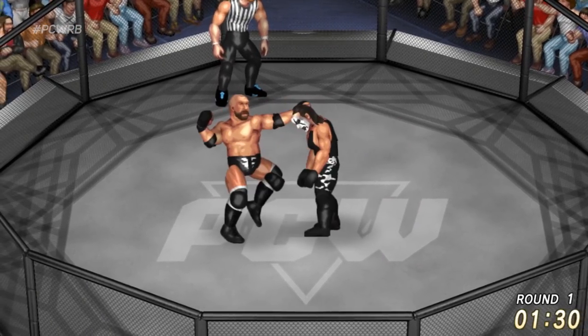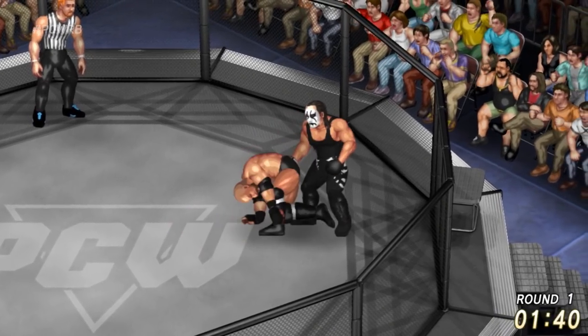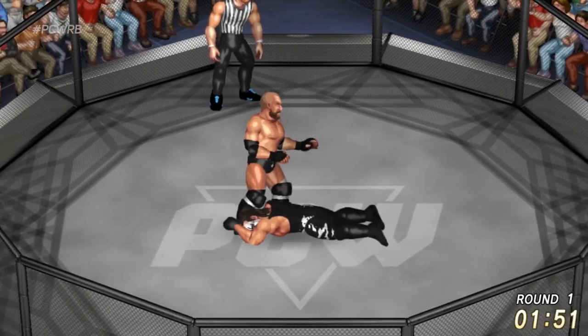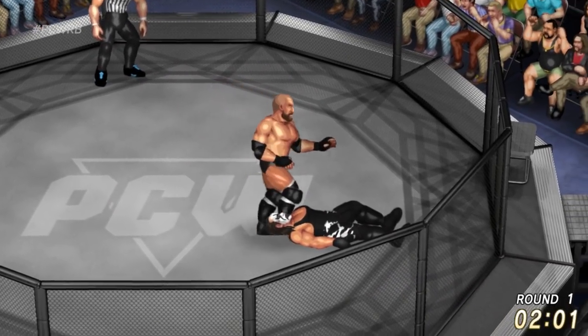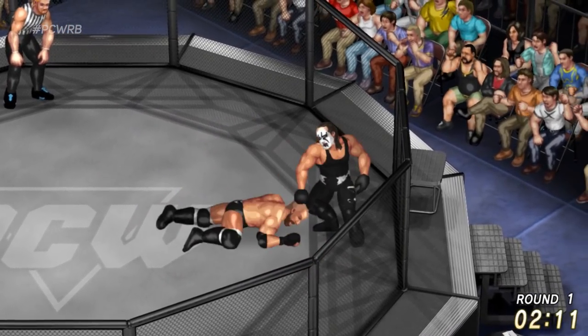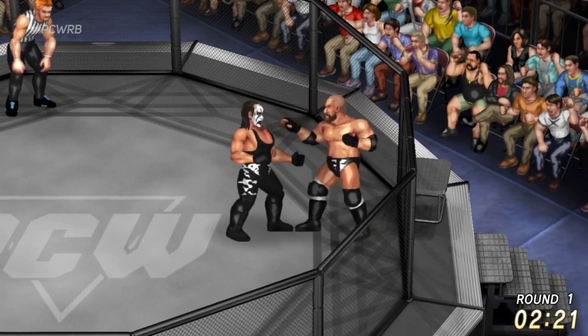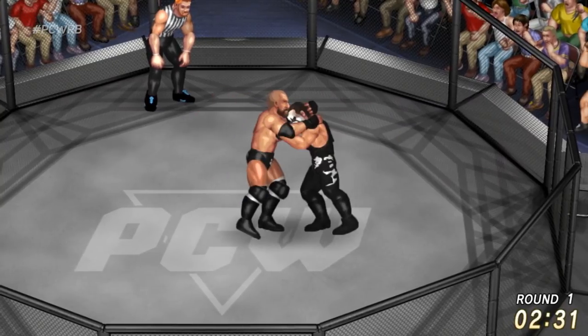Center of the ring — he wants that Scorpion Death Lock! He knows he can get that W with that Death Lock. Judo throw again on Triple H. In round number one of PCW Rebirth we have three rounds in this matchup. Triple H up, goes Sting, goes Triple H — tries to follow up, maybe going for that lariat, a very powerful and popular move here in PCW. Triple H picks up Sting.